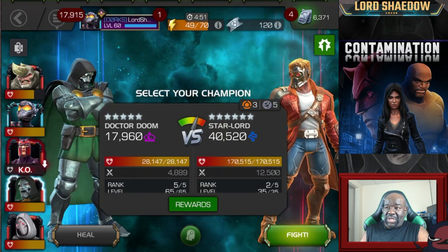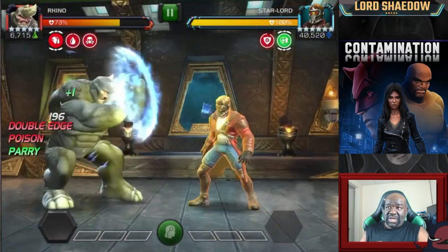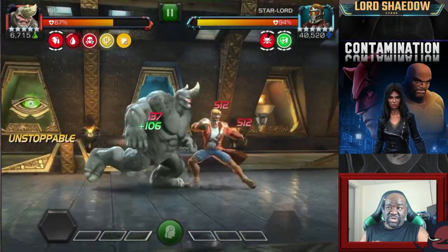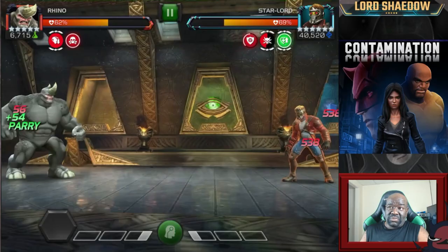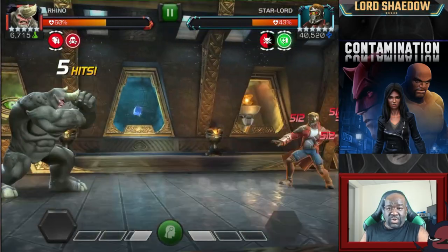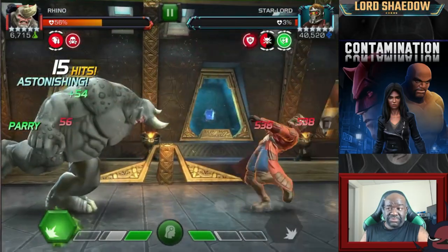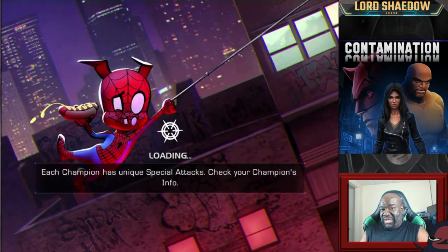Star Lord — again, easy champion to fight. And again, we have that single regen only. Like I said, I didn't bother to look to see why they only had the one — they obviously don't have aggression regeneration. So in this case, you just want to keep going Unstoppable. Now, one danger with Rhino is if you get caught in the corner. If you fight Rhino, you know that when you get him in that corner, that's when you can really tear him apart because he can't do his dash. Well, the same works against you — if you get trapped in that corner, you can't dash and it's not a good time. You need to get out of that corner.